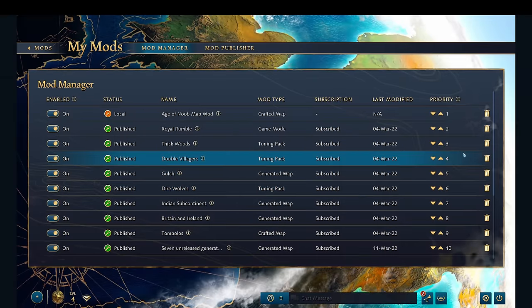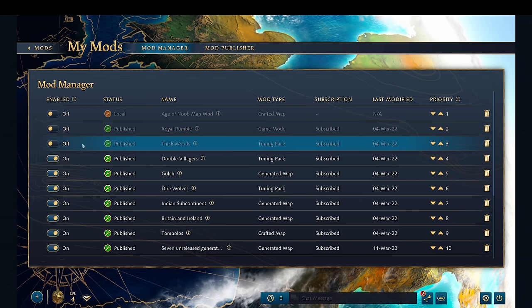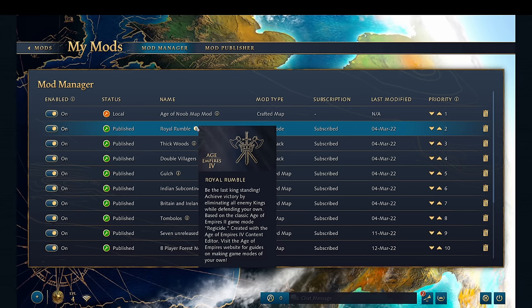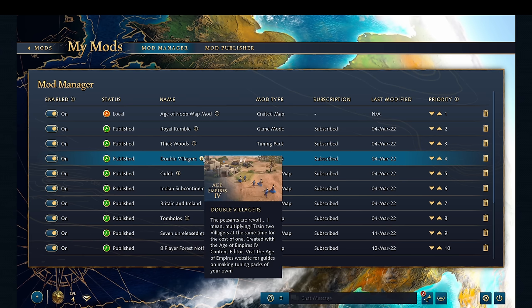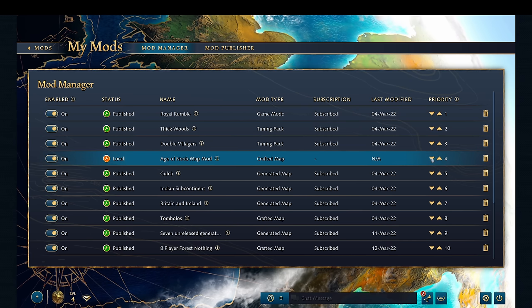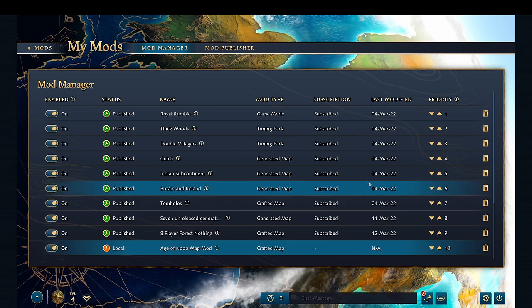Thankfully there's a proper mod manager that you can access as well. In this list, you can see all of your local and published or subscribed mods. You can easily toggle them on and off without having to unsubscribe and resubscribe every time. There's also a trash icon to unsubscribe and a clear priority list. Hovering on the small info icon next to the mod name displays a mini pop-up with the image and description of the mod. The only criticism is that we cannot drag and drop mods to change their priority — we have to use arrows, which is very annoying when moving a new mod from the lowest priority to the highest.